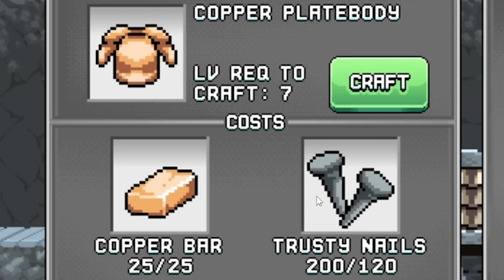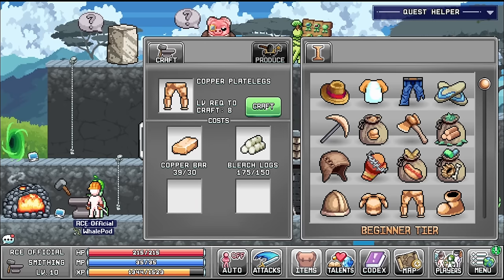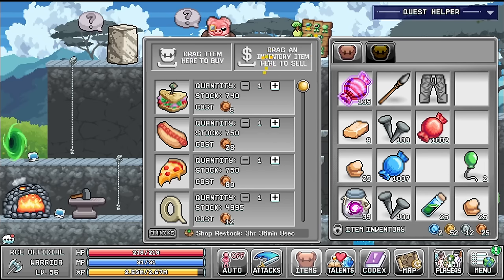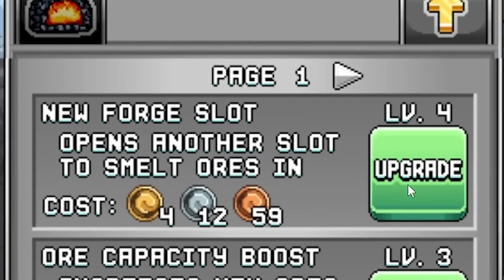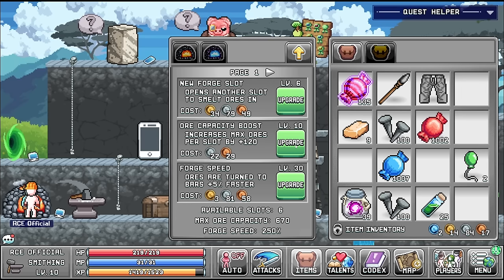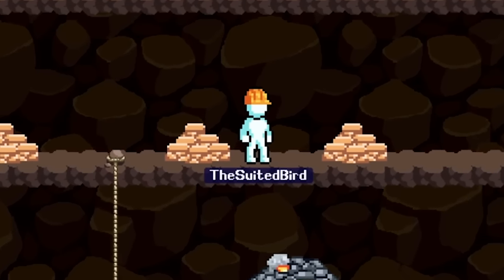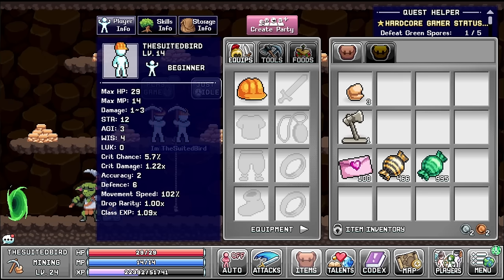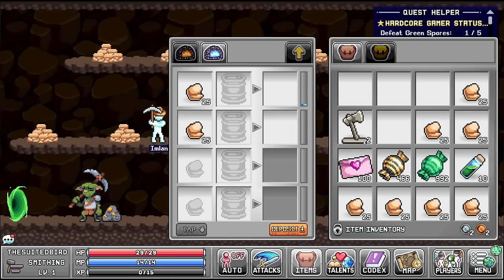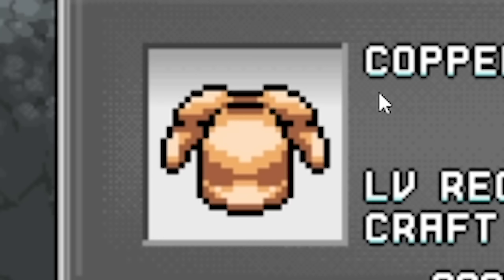RCE grabs the copper bars and heads to the anvil. Taking these trusty nails out - do we go with the copper plate body or the copper plate legs? I'll go for the legs and swap out our tracksuit bottoms. Selling bleach logs and copper ores to upgrade the furnace with another slot, and another slot, and another slot - slots for days - as well as the forge speed and ore capacity. That is well and truly upgraded now, so back at the suited bird using some more time candies to fill all of these up with various resources. Essentially making eight bars at once rather than one - eight times quicker.